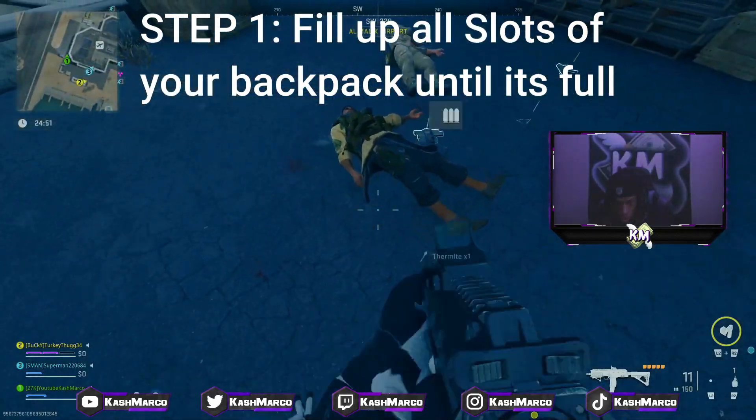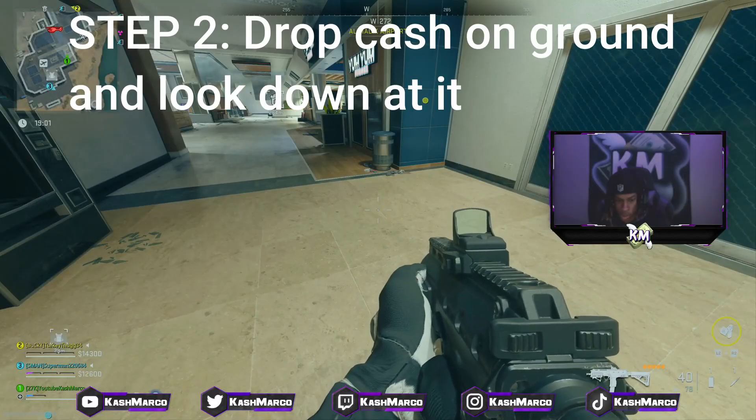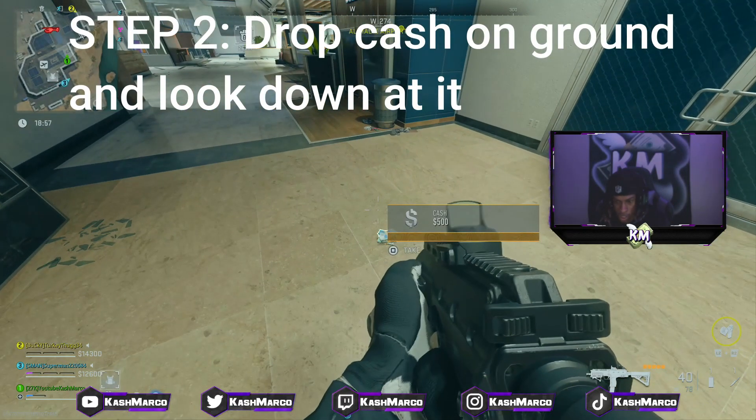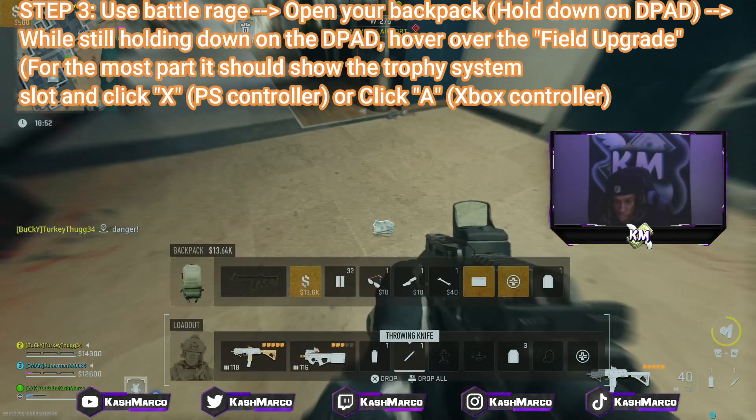Once you get into the game, you're gonna need to get loot and fill up all slots of your backpack. What you need to do is just drop some cash on the floor like that, and then use your Battle Rage.